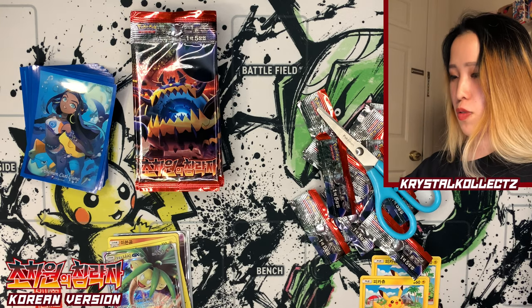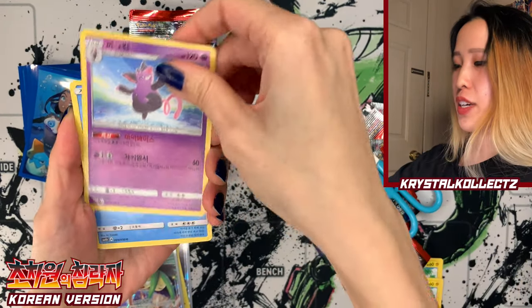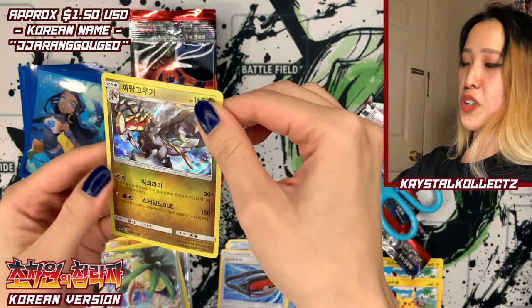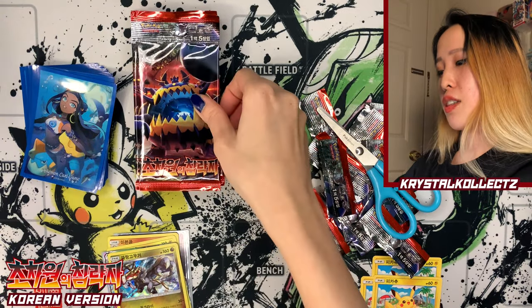On to the next pack — five more cards. We have Pikachu again, very happy about that. Grumpig, Swinub — it's like a mix of fall and winter because the leaves are still there — Dash Bag, and Kommo-O, a big Dragon Pokémon in Sun and Moon.